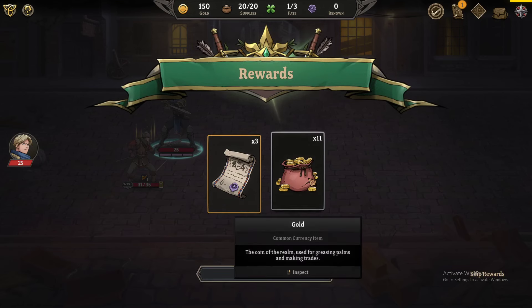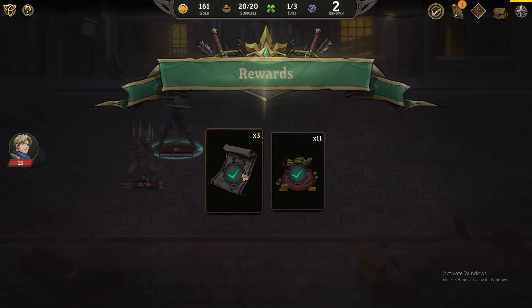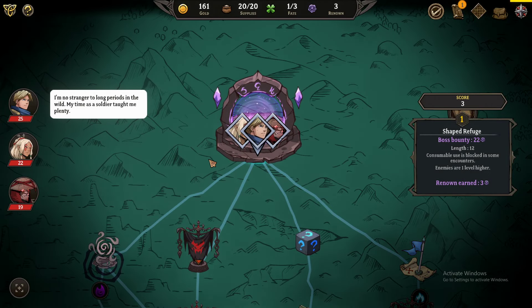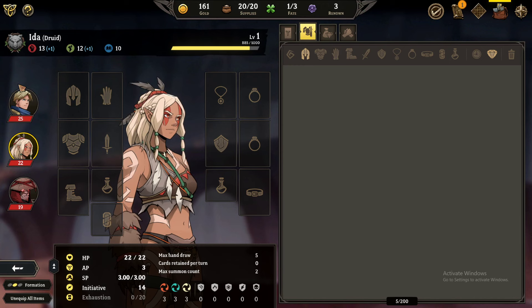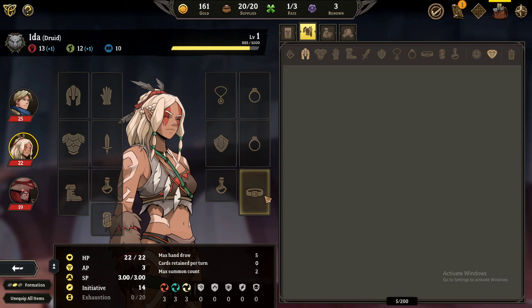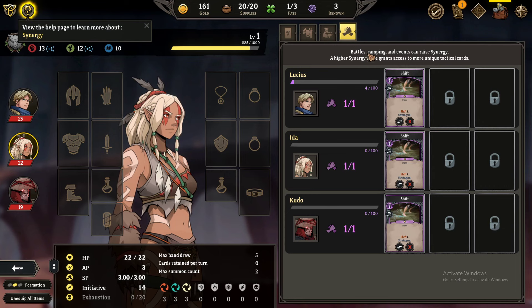We got some XP. Got some gold and renown — renown can be traded for artifacts, maps, and for access to the maelstrom gate in act 4. We've got all the equipment here, accessories, resources, synergy. Battles, camping, and events can raise synergy. A higher synergy value grants access to more unique tactical cards.